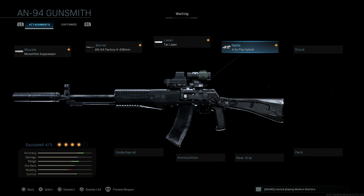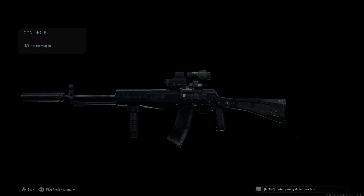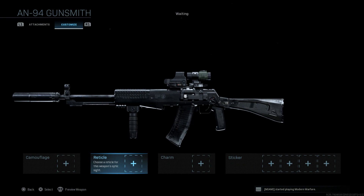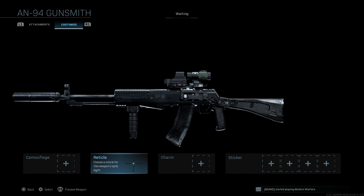With the holographic or EOTech sight for medium to closer quarters engagements, we'll go ahead to the underbarrel — again the Merc Foregrip for the same reason: keep that burst on point as best we can. Those are our five attachments for the AN-94 Avakan. This weapon works very well and I think it's one of the more underrated weapons in Warzone — probably a B tier. For the reticle on both this and the FAMAS, I recommend the Chevron Tactical: very easy to pinpoint your target quickly.